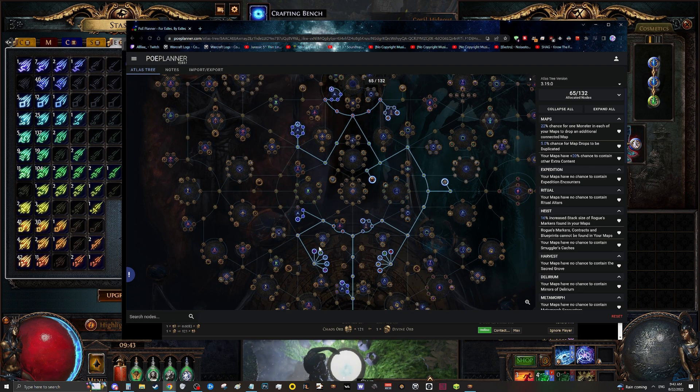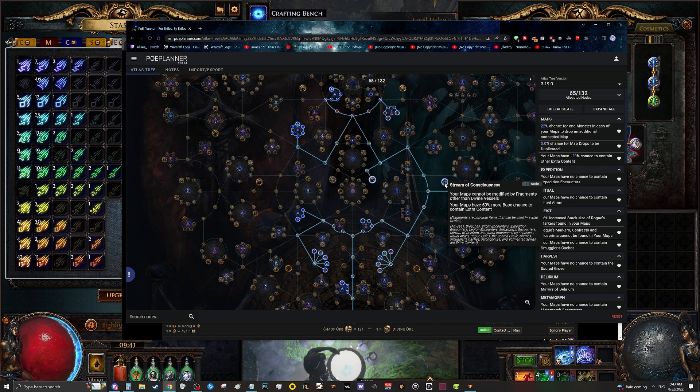On top of that, we are blocking every single piece of content. The reason behind this is we're going to be running tier one maps, and in tier one maps almost anything isn't really worth touching. Also, for everything we block we get a two percent chance to get extra content, and essences do count as extra content. Since we're not putting anything special on our maps, we want to run Stream of Consciousness to have 50% more base chance for extra content. On average, this gives us an additional one to two free essences, and we can very consistently see up to five essences on a single map.